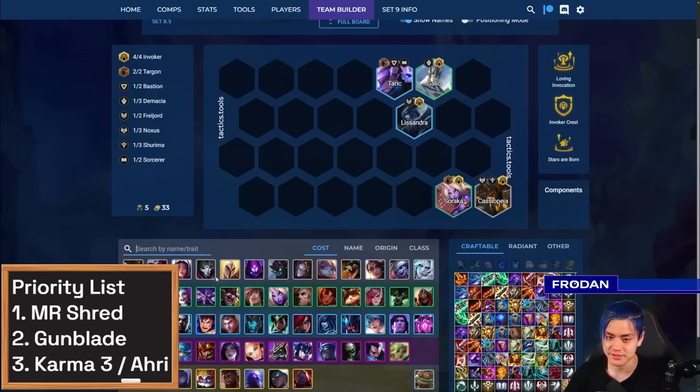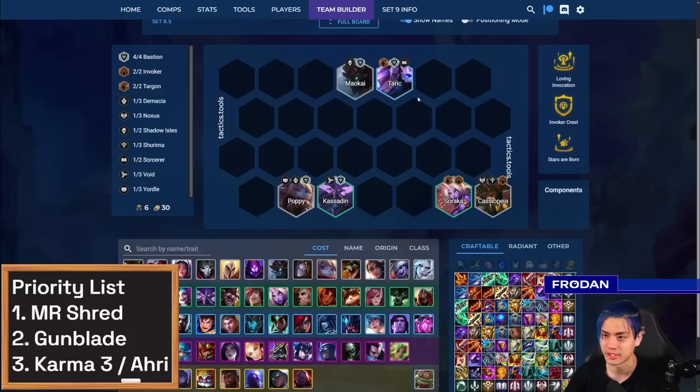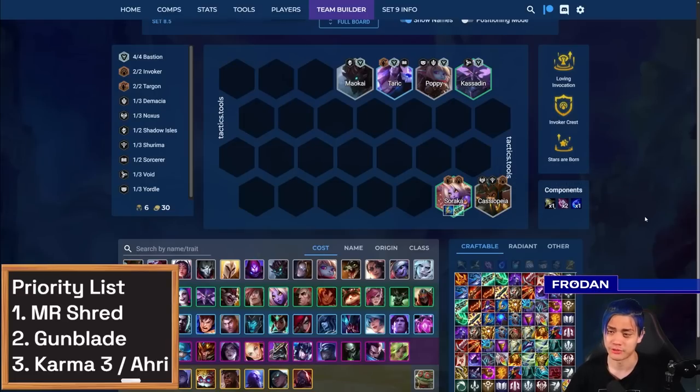Feel free to take Bastions at any time to help provide tankiness — you can play Kassadin, for example. If you can't find Lissandra and Galio, just play all the cheap Bastions to get some frontline presence. You'd be surprised how strong Soraka can anchor, especially if you play Stars Are Born. Two-star Soraka with really good items ends up helping scale your frontline, and this is a really strong way to build up your board to get to that level seven Invoker board.